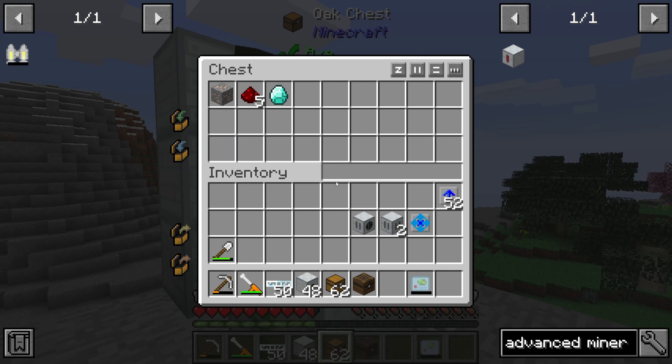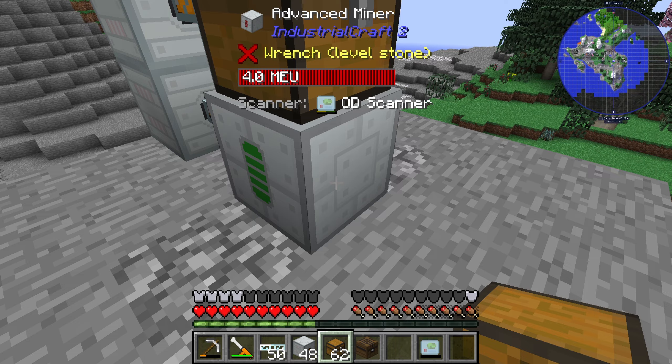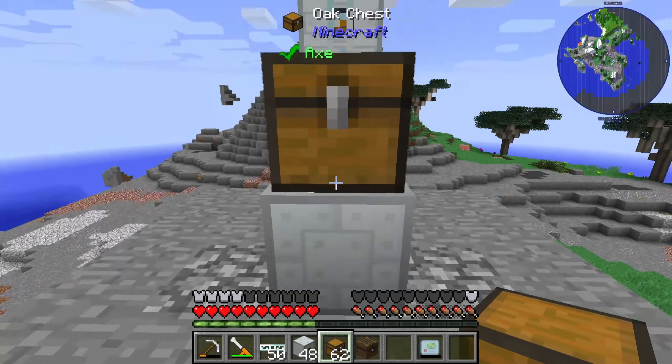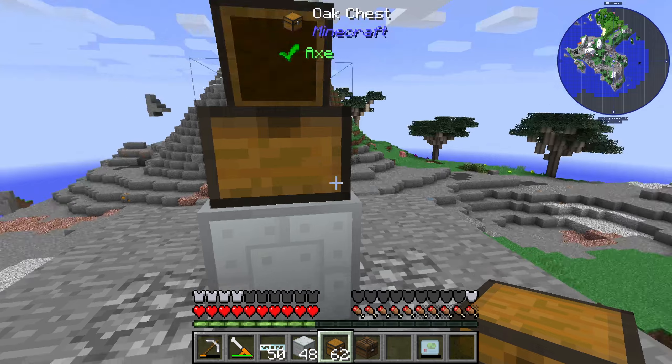Looking into our chest, you can see we already got one iron ore, five redstone, and one diamond. We can switch to Silk Touch mode — we should remove the scanner, re-insert it, and then we will get diamond ore and redstone ore in their raw block form.